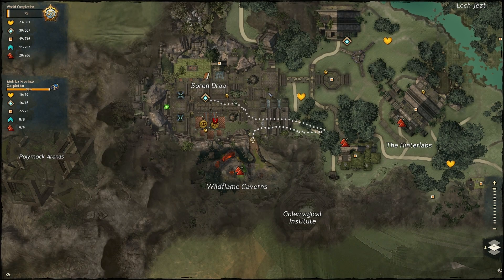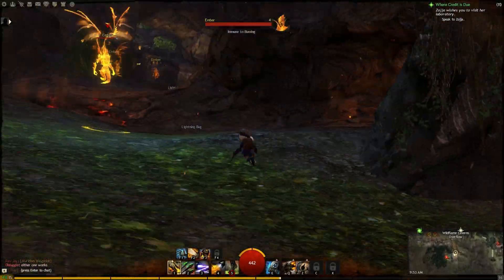The first one is just to the south of the starting area in the Wild Flame Caverns. Finding the entrance is the hardest part of this one. All you have to do is enter and path around.